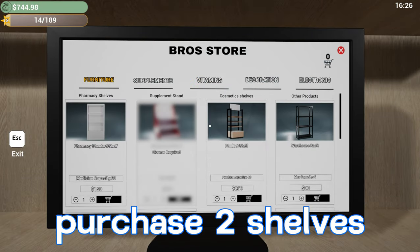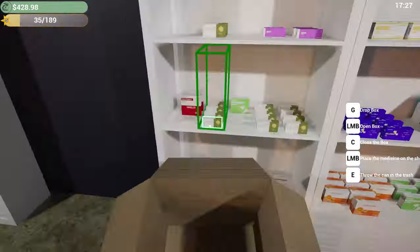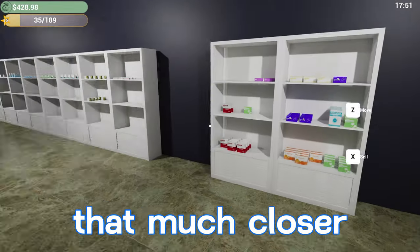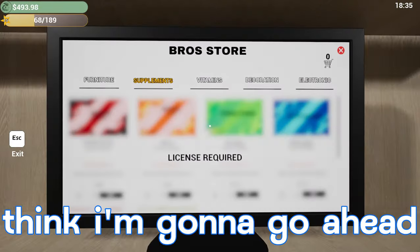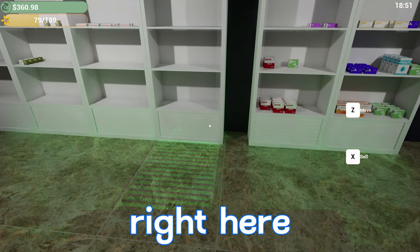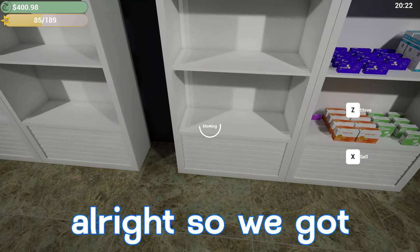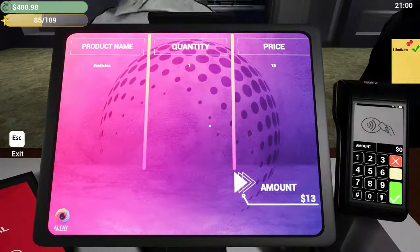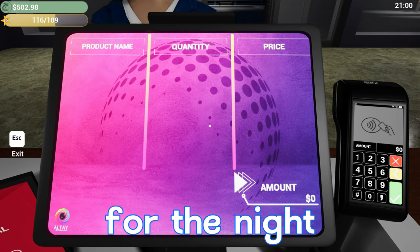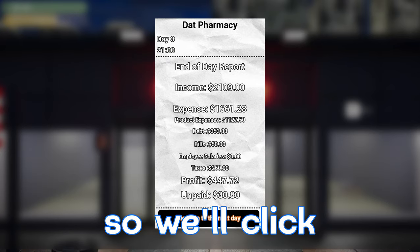We'll go back to the store and purchase two more shelves — put one right there and the next one right there. Two new shelves stocked, getting that much closer to having all medicines on individual shelves. We'll order one more shelf to fill in the space. Everything moved off the old shelf, we can consolidate those. Here's our last customer for the night. Income was 2,109, expenses 1,661 — and this was our final day for the loan debt, so we don't have to worry about that anymore.